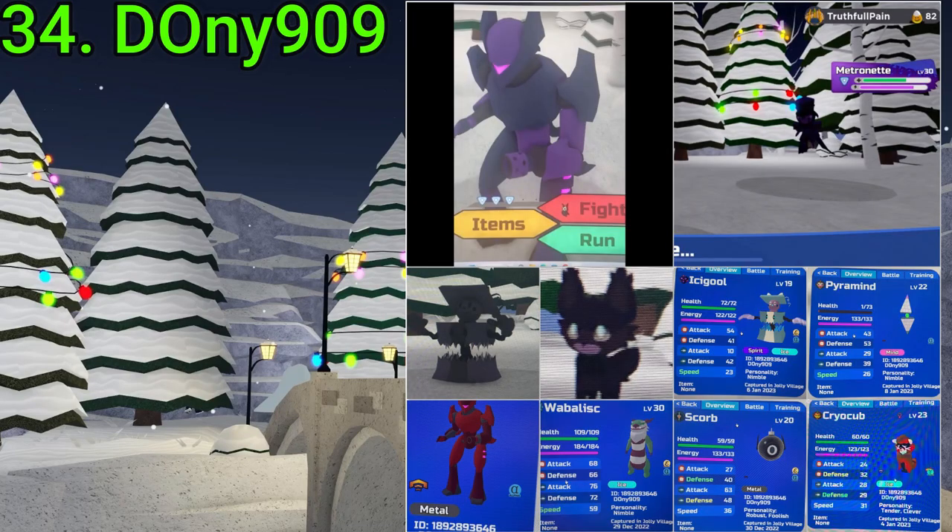34 goes to Donnie 909. They've gotten four rare Corrupts, an Alpha Proto, Alpha Waba, Alpha Glass Scorb, Alpha Light Blue Icy, Alpha Pura, and a Gamma Cryo Cup. Not the best finds, but still all very rare and very something. Very nice finds, Donnie.